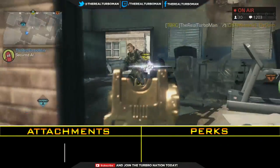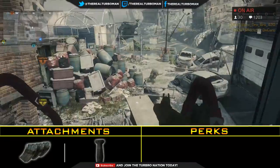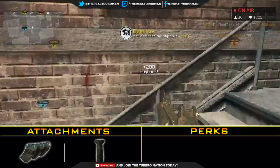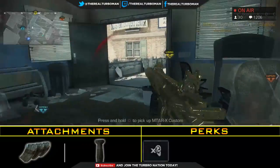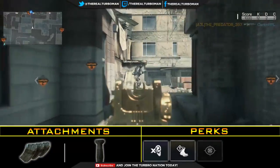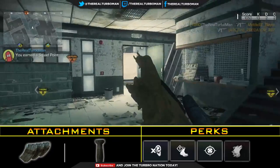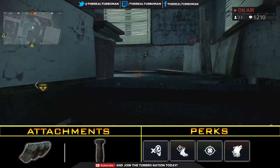So of course I'm using the extended magazine grip — we all know that's a must on this Honey Boo Boo. For perks I'm using Dead Silence, Amplify, Focus, and Stalker, which is pretty much the same as my last one. Now here is where it starts to get a little different.